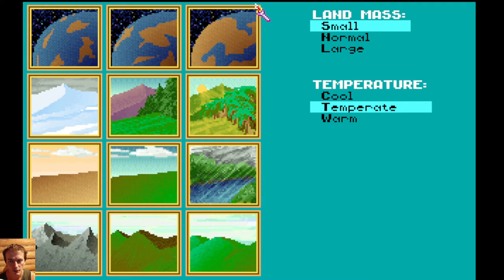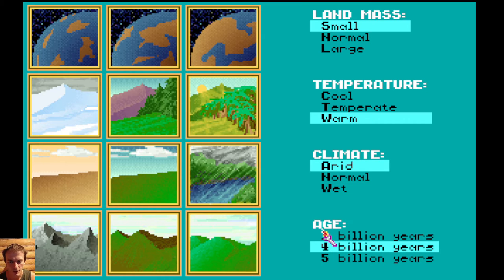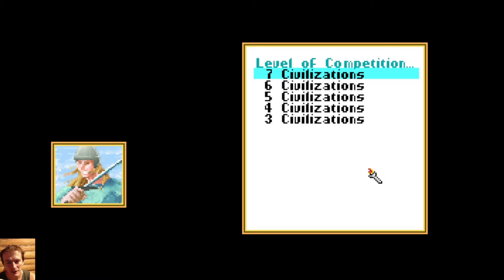Let's go to Customized World. Customized World is most fun to play this type of game. Let's choose small landmass, warm climate, warm temperature. I set the climate so it will be more fun, more interesting, more hard to play. If you're a new player, it's alright to play Chieftain, but actually it's fun to play Prince, because after you watch this video, Warlord will be too easy for you.